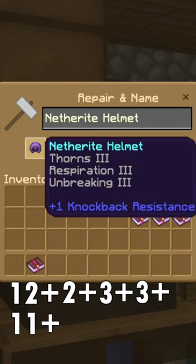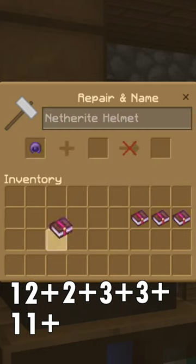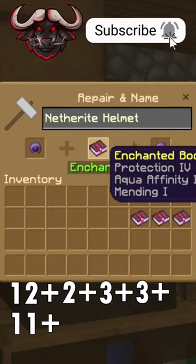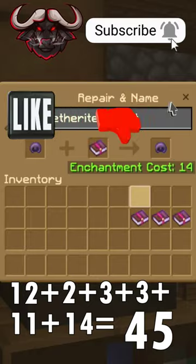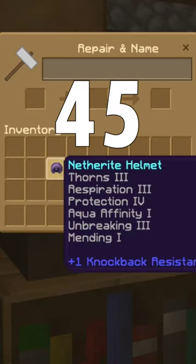Finally, take your Helmet with Thorns 3, Respiration 3, and Unbreaking 3, and combine that with the Book of Protection 4, Aqua Affinity 1, and Mending 1. That will cost you 14 levels of XP. You now have the best helmet in the game, and you've only used 45 levels of XP.